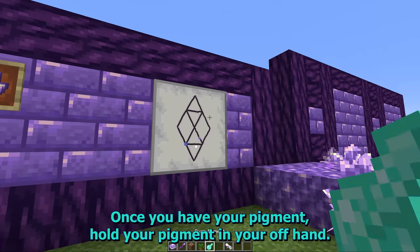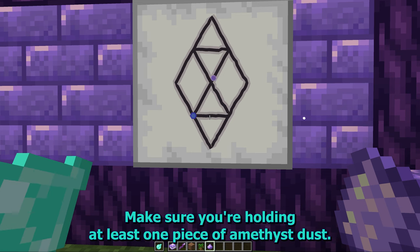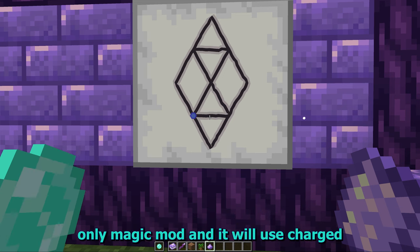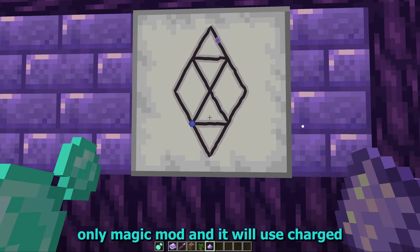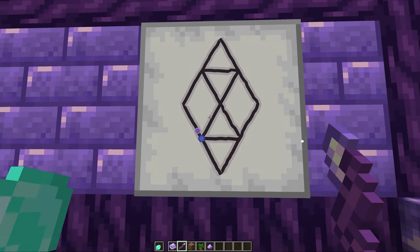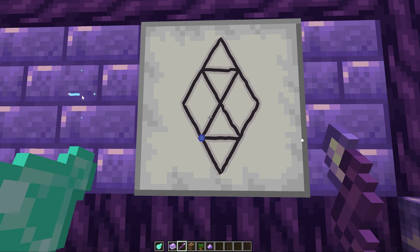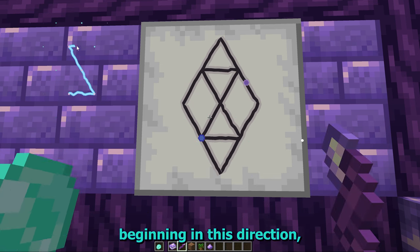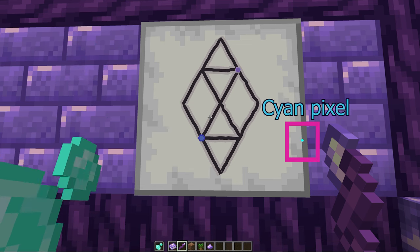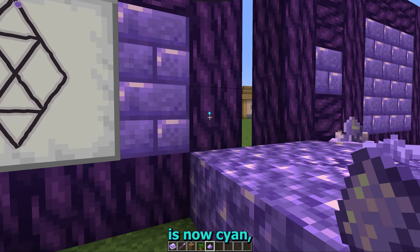Once you have your pigment, hold it in your right hand. Make sure you're holding at least one piece of amethyst dust. Hexcasting is an exact-change-only magic mod, and it will use charged amethyst if you don't have amethyst dust in your inventory. The pattern is a figure eight beginning in this direction, followed by a rhombus narrowly outlining. My place sentinel is now cyan.